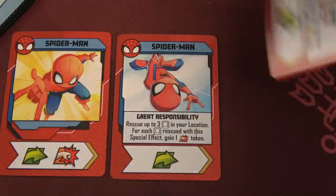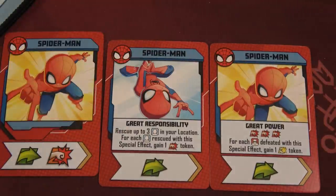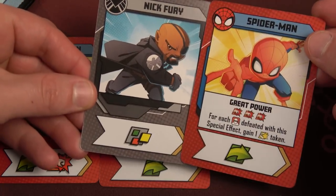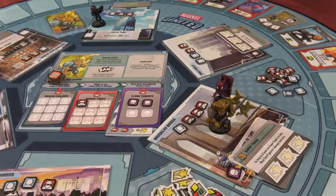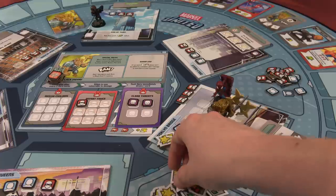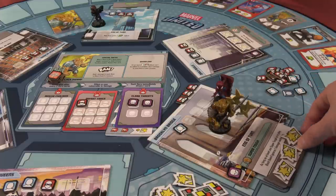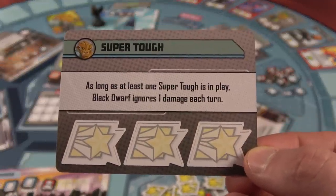Back to Spider-Man. He draws Great Power: three punches, and for each thug defeated with this special effect, gain one heroism token. He plays this and, using Nick Fury's wild for two movement, moves to the Brooklyn Bridge. With the three punches he takes out three more thugs, gaining three heroism tokens. He uses all three to remove Super Tough — as long as one Super Tough is in play, the Black Dwarf ignores the first damage each turn — so that is gone now. That's our third threat completed, and we now have four thugs defeated with five more to go. That mission is complete.